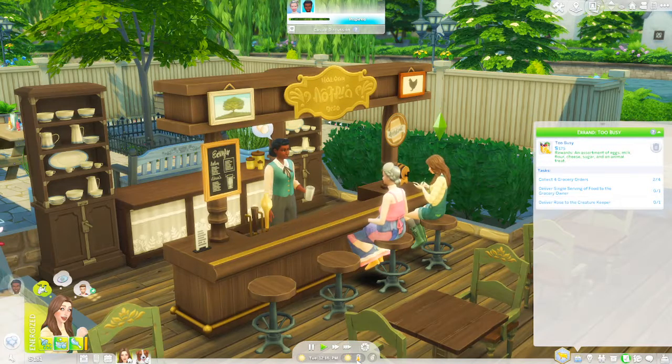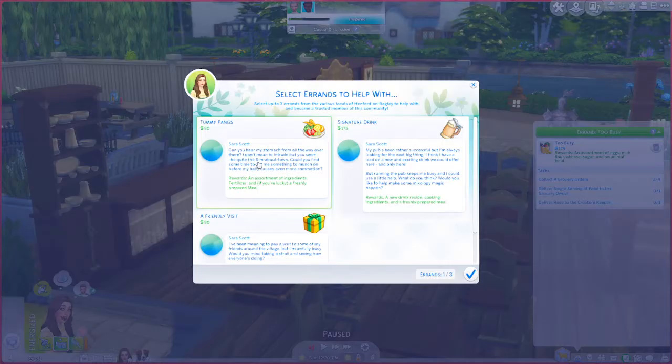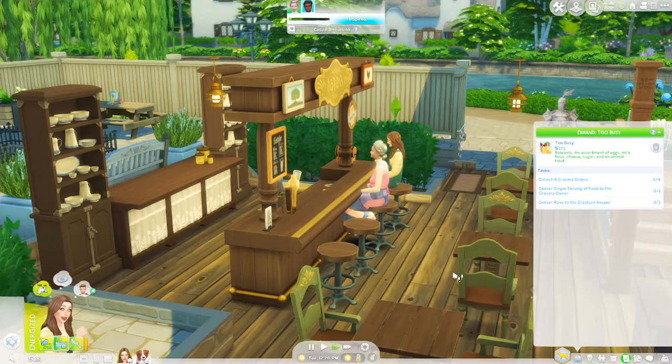Can you hear my stomach from all the way over there? For Sarah's errand, this one will get an assortment of ingredients, fertilizer and possibly a freshly prepared meal. Another option gives a new drink recipe, cooking ingredients, and a freshly prepared meal. Or we can get a local meal, some berries, an upgrade part, and a chance to receive a cross stitch pattern stew. We'll do that one for her.